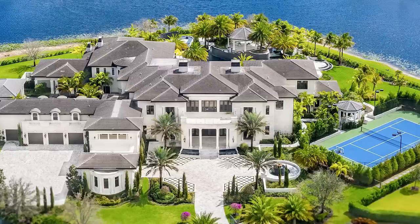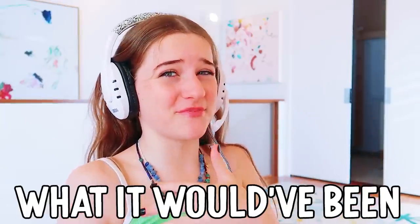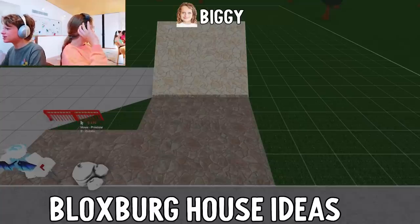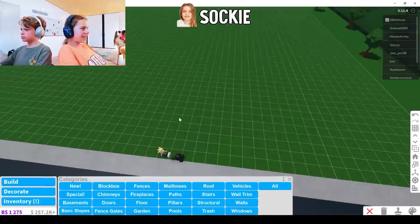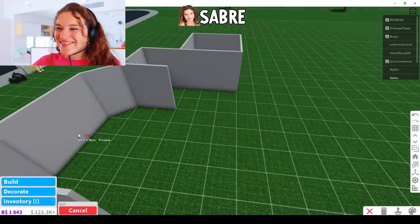All right, now it starts today. We're gonna be making my dream house, but there's a twist - I'm also gonna be building what my house would look like, and then when we judge you can see what it would have been. Don't you dare, you can't look up! Why not? I want ideas. What's she looking up? Bloxburg house ideas. That's not that bad. Tucky really wanted to do this challenge, so she's trying to take her time.